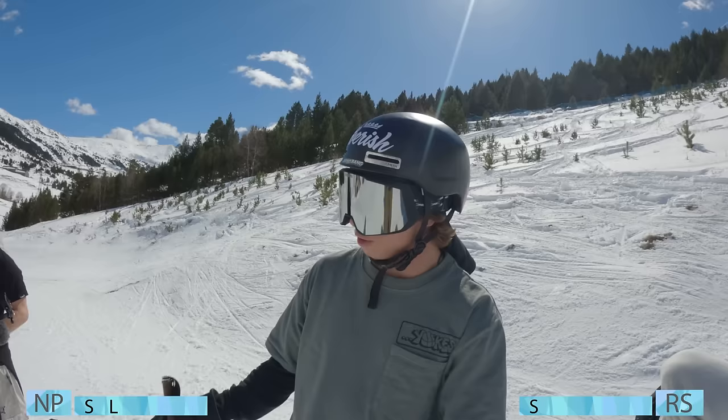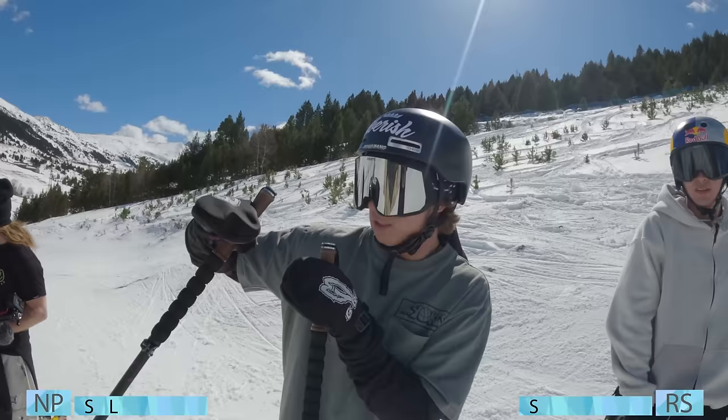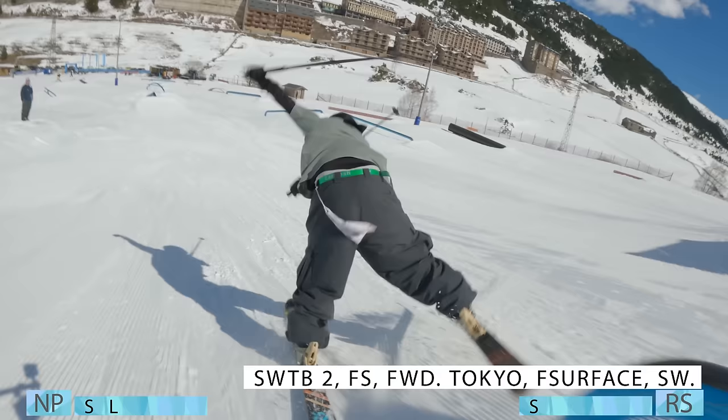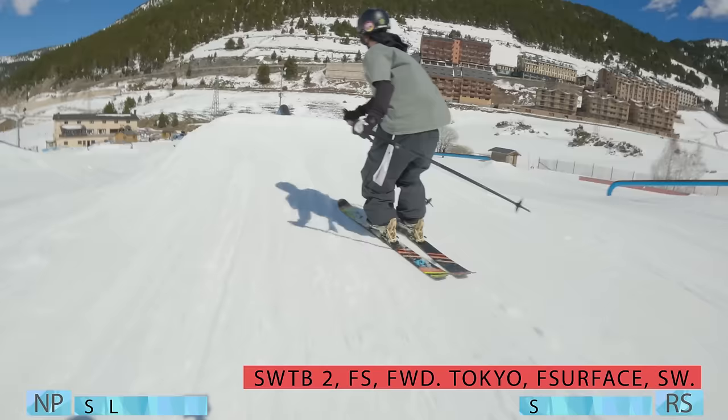Niko's wasn't the prettiest one, but all the trouble was in between the rails, so they will play. Alright, we're going back to the middle line. Switch tailbud to front up to forward to ice coast, aka Tokyo Drift, up the front of the second rail. Front surface to switch.